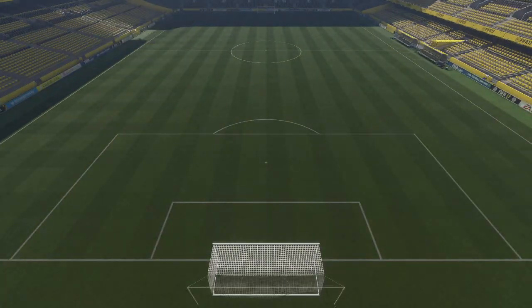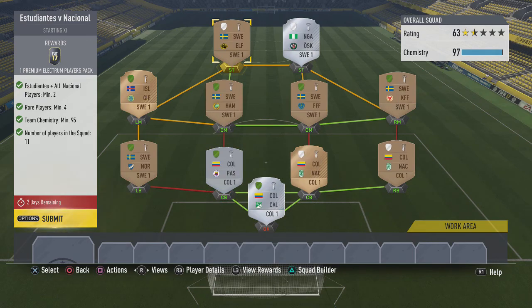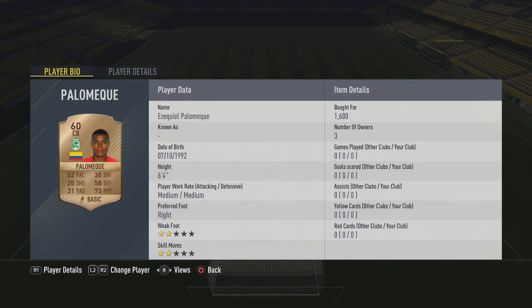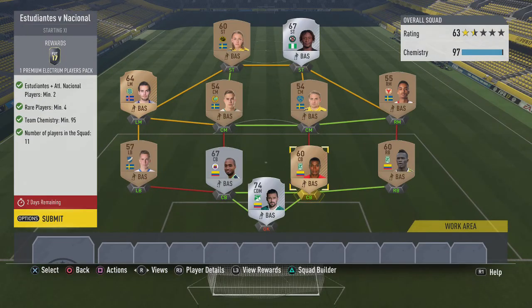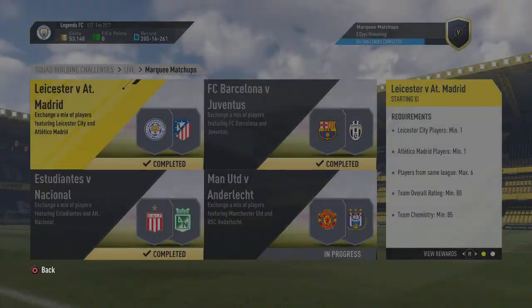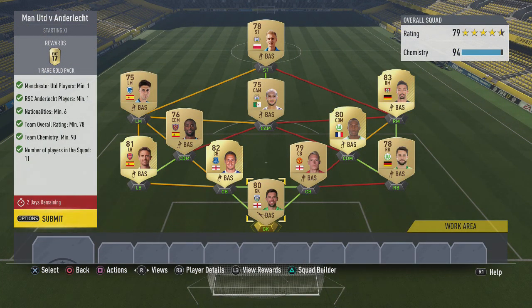Next up we have the Estudiantes match — however you say it. You need a minimum of four rare players and I have five in there. Here's the team I've built — like a Swiss or Swedish team. You get a Premium Electrum Players Pack. In case you don't know what that league is, it is the Liga del Mayor — it took me a while to find out what it was. For that you get a Premium Electrum Players Pack, which is very nice.